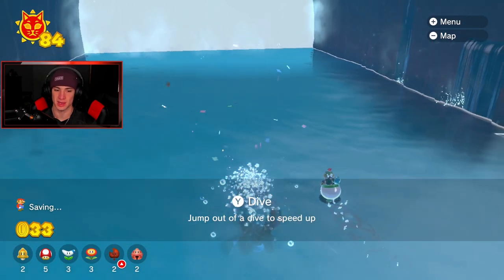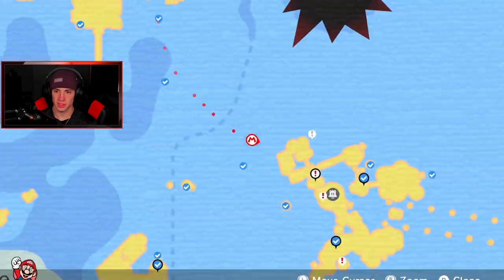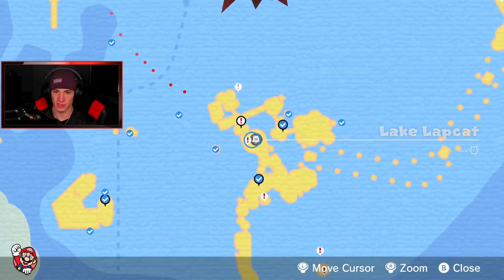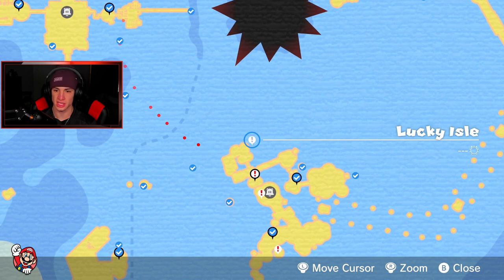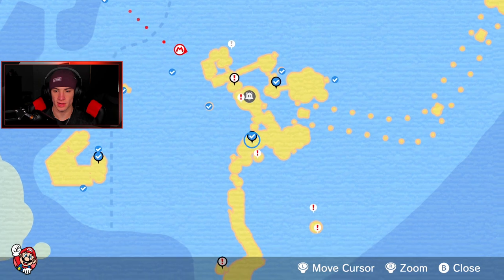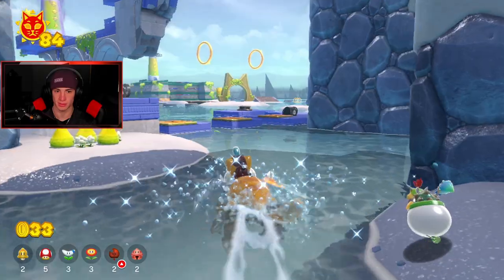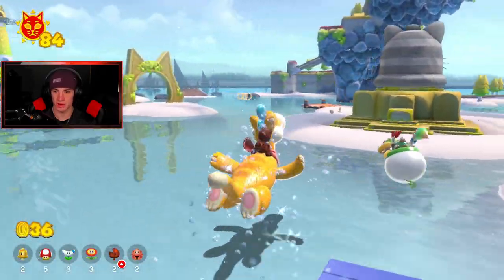That's correct — 84! I want to collect a little bit more this episode especially if we get the easy ones done. Let me check the map. The next Lucky Isle is going to spawn there, so we might as well get this one right here at the cat bell. We got this one. We're going to get right to the cat bell and we can break those blocks when Bowser comes back — he should be coming back very very soon.